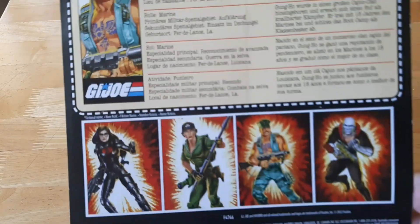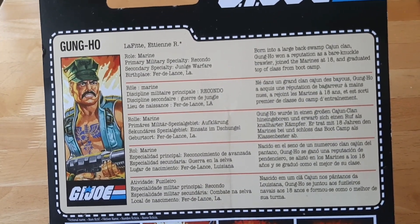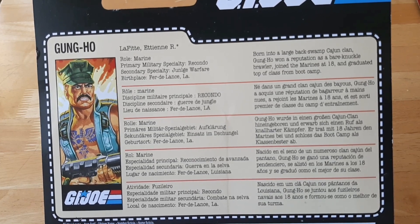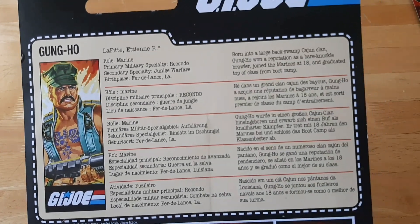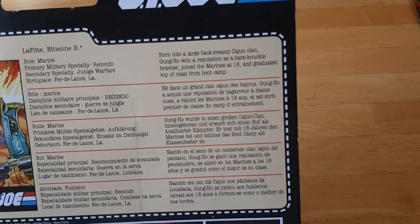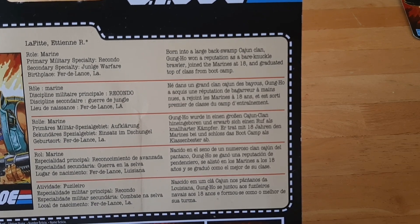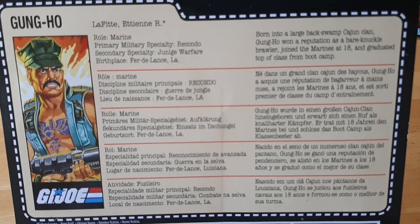Flip it to the back — you've got the same kind of stuff, the different characters in the vintage card back line. Gung-Ho's file card: his name — I cannot pronounce it, I'm just going to call him Gung-Ho. Role: Marine. Primary military specialty: Recondo. Secondary specialty: jungle warfare. Birthplace: Fer-de-Lance, Louisiana. Born into a large backswamp Cajun clan, Gung-Ho won a reputation as a bare-knuckle brawler, joined the Marines at 18 and graduated top of his class from boot camp. So yeah, he's a Cajun. I don't know if any of you Cajuns out there — is this your regular kind of dress code? Let me know in the comments below.